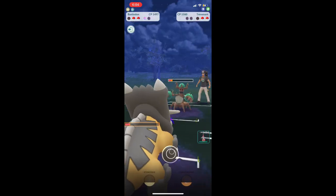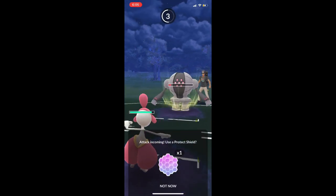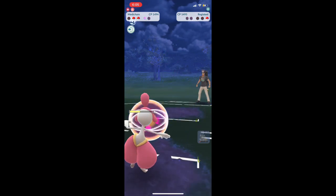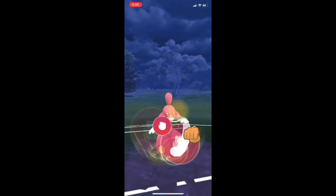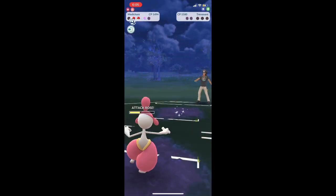We let them hit us — we know it's a Seed Bomb, it can't be anything else. They bring in Registeel. At this point it's over, but I think they're just practicing switching. We use one final Power Up Punch to end it once and for all. Game over.